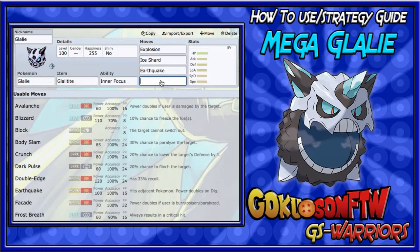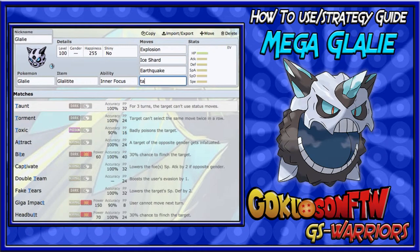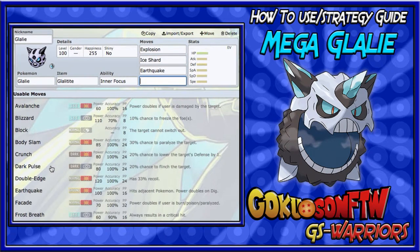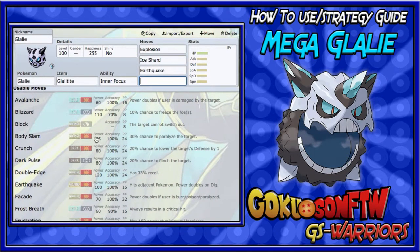For the final move you have a few options. You could run Spikes if you want to set up and then go Explosion. You could run Taunt — that's good for getting rid of stall Pokemon at the beginning, but if they have Prankster then you're pretty much done no matter what.